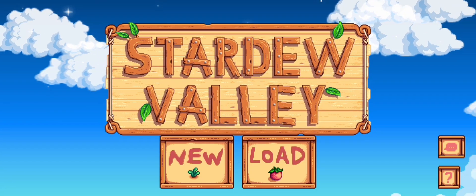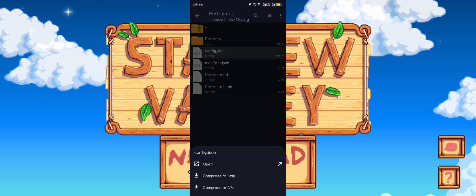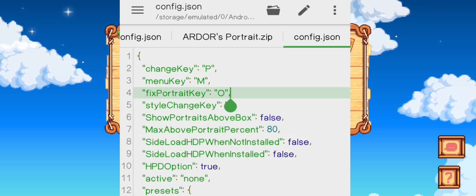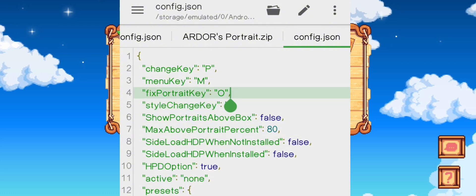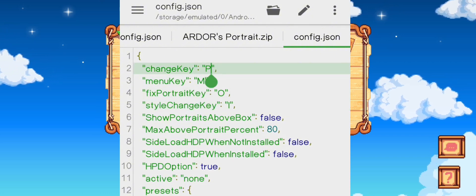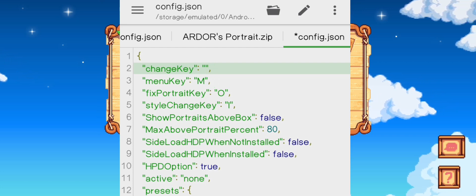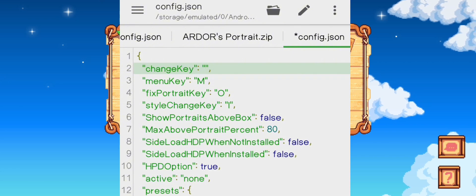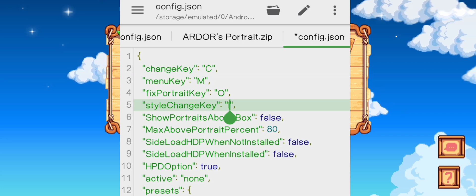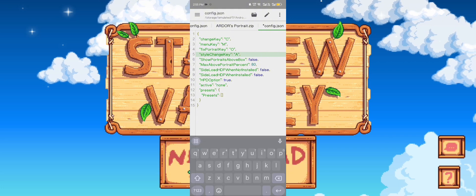Now let's edit the config.dotson of Portraiture. Those keys are important guys, since I'm using P for my CGB Cheats Menu and I for my CGB Item Spawner. So what I'm gonna do here is replace them with different letters so they won't conflict with the Cheats Menu and Item Spawner. Let me just edit this real quick. Now save it.